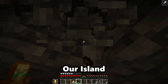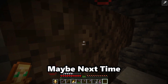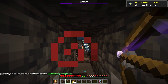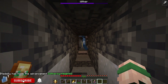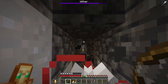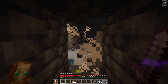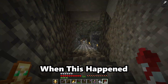I set up a little area beneath our island for us to have our wither fight, which was a little easy. Maybe next time I don't trap the wither. We killed our wither, grabbed the nether star, and headed back up to the surface — when something happened.